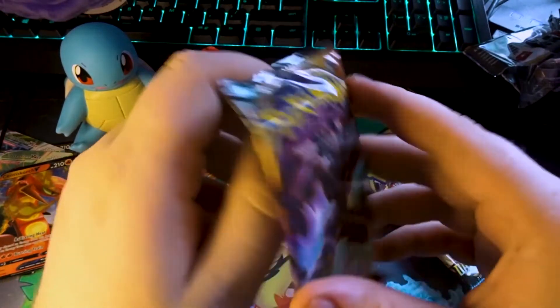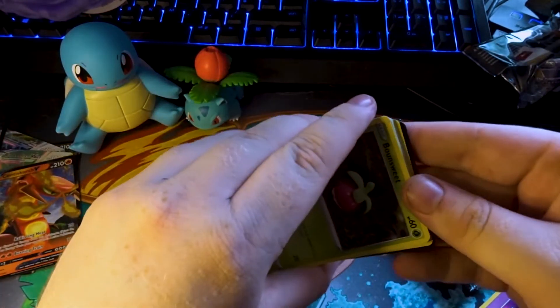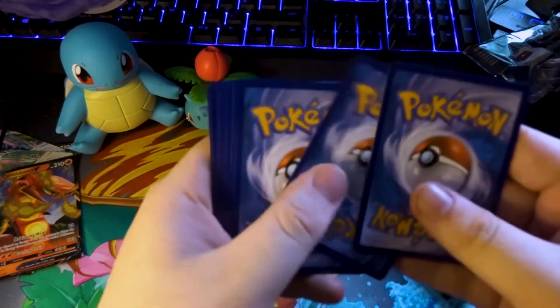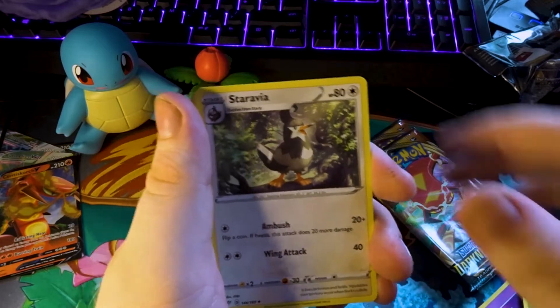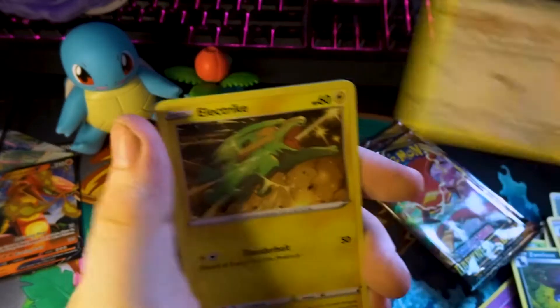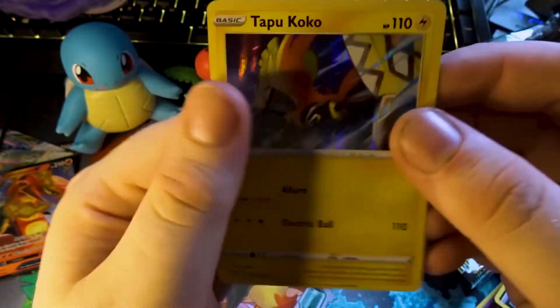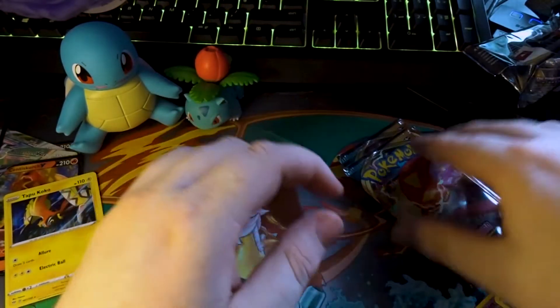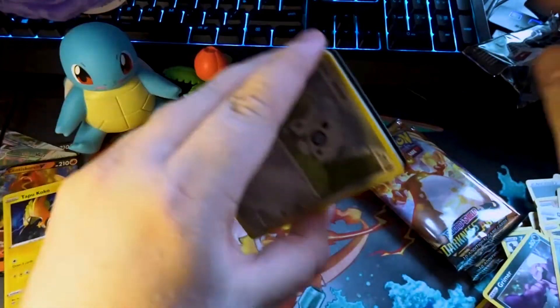Next pack — Snom, let's go Goblin King. I want to rename my one in my copy of Shield to Goblin King. Double Dino, Pupitar, Wepear Berry, Manectric, Mr. Mime, Grimer, Hoopa. And on the end we've got Tapu Koko V — plus a holographic Centiskorch. Let's just call it the fire centipede.